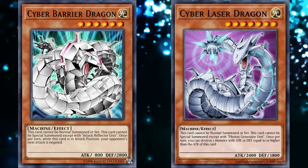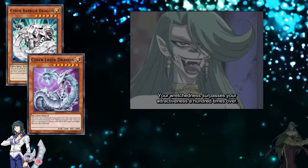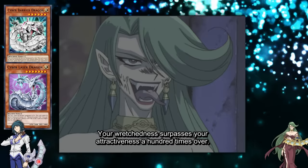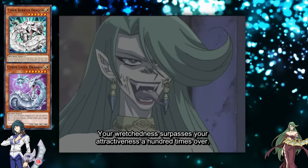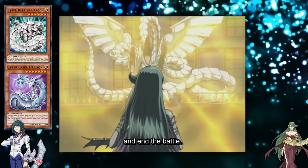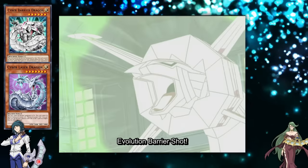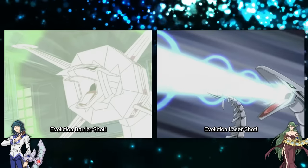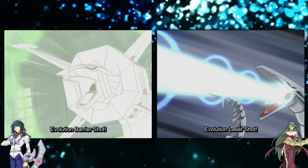These evolutions add to Cyber Dragon's already powerful versatility and showcase Zane as a master of both offense and defense. We got to see how powerful this pair were in tandem during Zane's dark duel against Camilla, a vampire queen that wished to turn Zane into her doll and steal his soul. She showed intense proficiency with her vampires that allowed her to survive Zane's classic Cyber End OTK, forcing him to rely on his other Cyber Dragons. Barrier Dragon intercepted Camilla's Vampire Genesis attack, and when it got back to Zane's turn, he used Cyber Laser Dragon to remove Vampire Genesis and attacked Camilla with both, seemingly having the duel wrapped up.